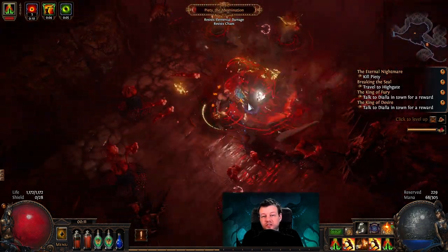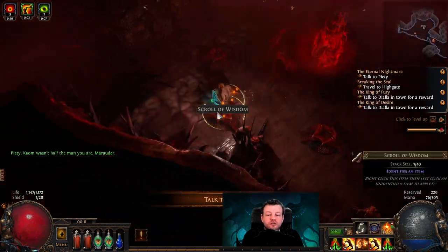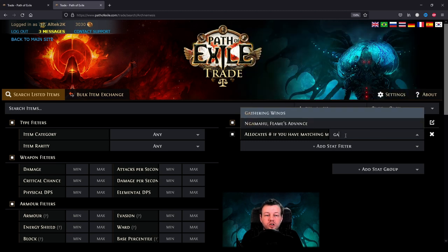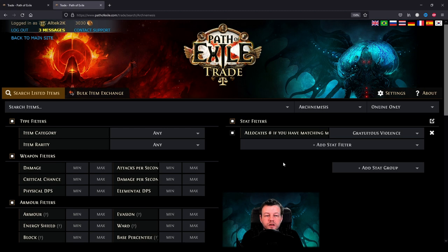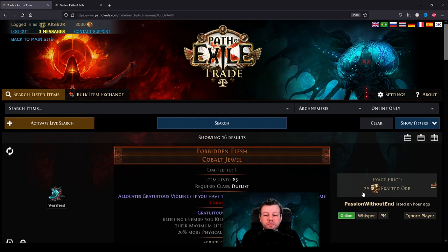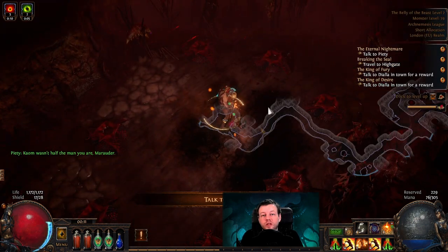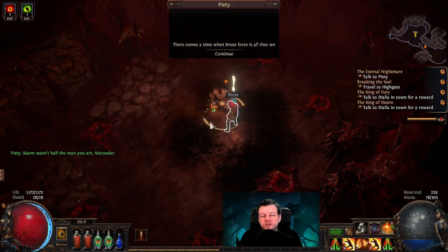That takes us onto the acquisition of these jewels. The first way is to use the trade site. Open two different windows — one looking for Forbidden Flesh and the other for Forbidden Flame. In the Any box, drag it down and select the Ascendancy you want. Let's imagine we're going for Gratuitous Violence on Gladiator for the Bleed Explosions — we do that in both and click search. Two exalt. That's not bad — four exalt for the pair? Always check both, because this is a great example where one is 2x and on the other side it's 26x. So in total it'll cost you 28x to buy these two jewels. That's why I suggest you farm them to sell, because they are worth a ton of exalted currency. You'd pretty much be set up for the whole league if you drop a decent Ascendancy, and some are worth more — a lot of the Occultist and Witch ones are worth a fortune.